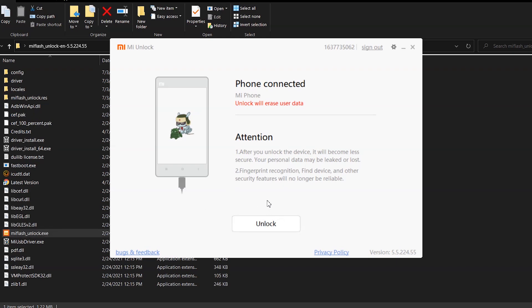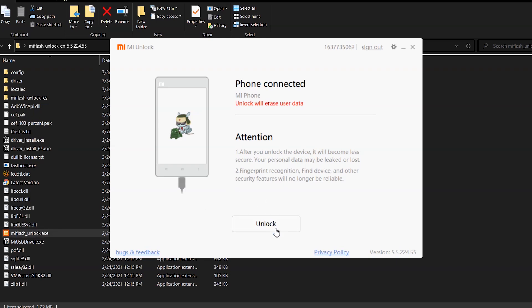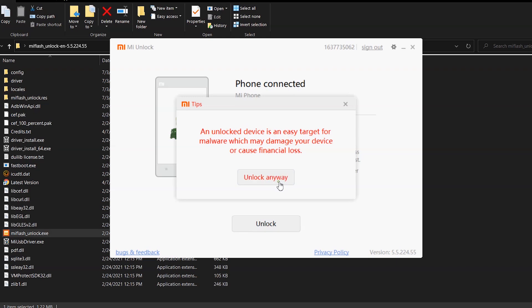Make sure your phone is connected in fastboot mode, then click Unlock. It's going to give you three to four warnings — one about unlocking anyway, another saying your phone is more susceptible to malware. Click Unlock Anyway each time.